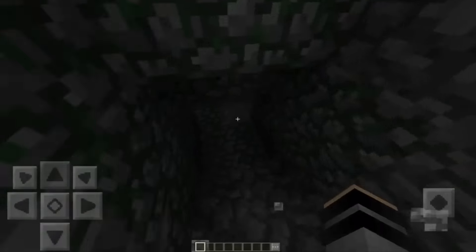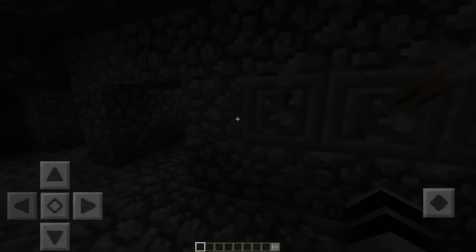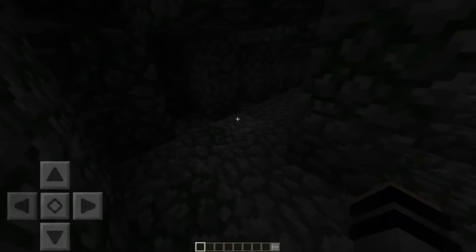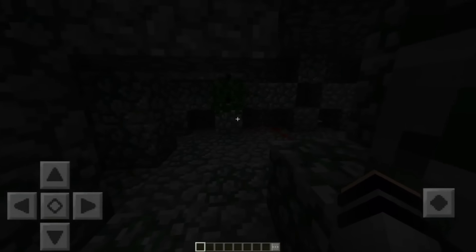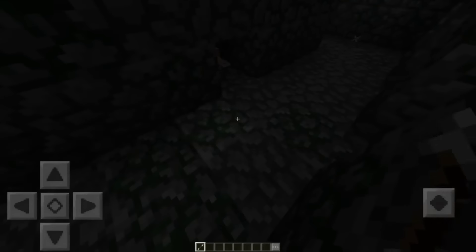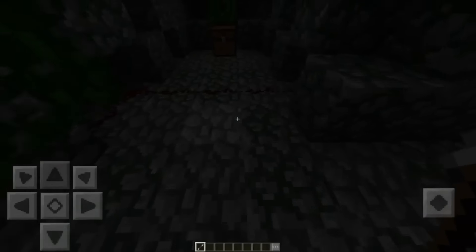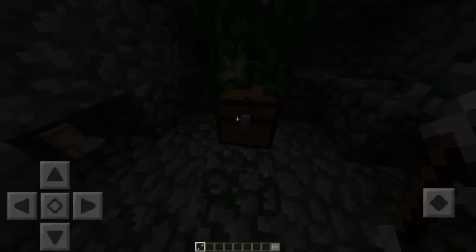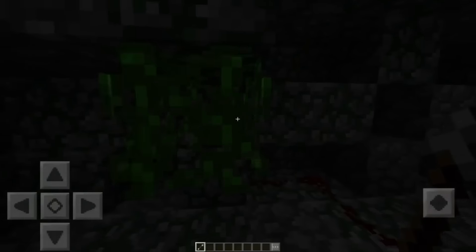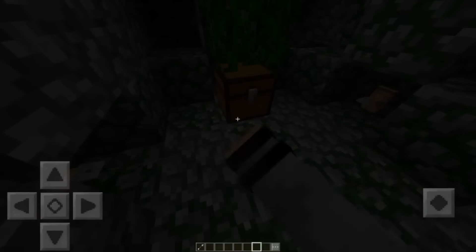It's kind of dark down here. Over here you've got a lever combination you need to figure out. You should probably do that before walking over here, because if you walk over here there are arrows that shoot at you. There we go — that would hurt you. Plus it's dark so you can't even see the tripwire right here. There's one there and another one there, so you'd go for the chest and get hit by arrows because vines are covering the tripwire.